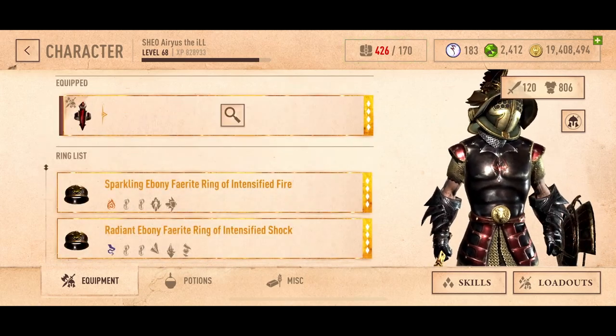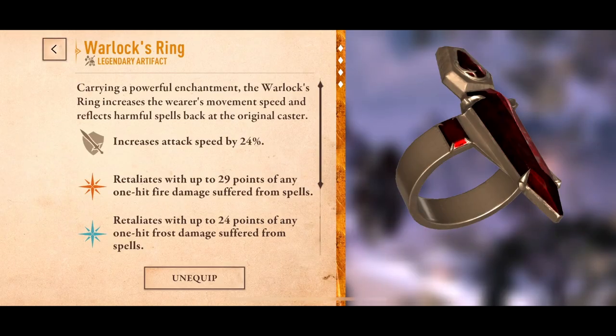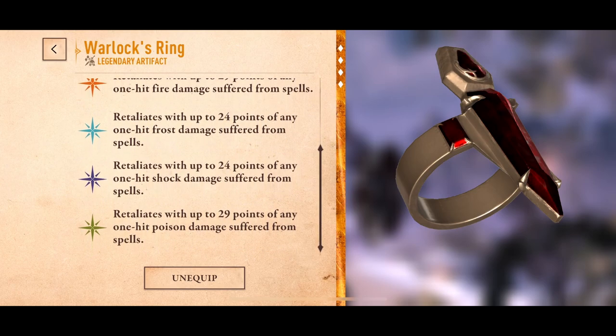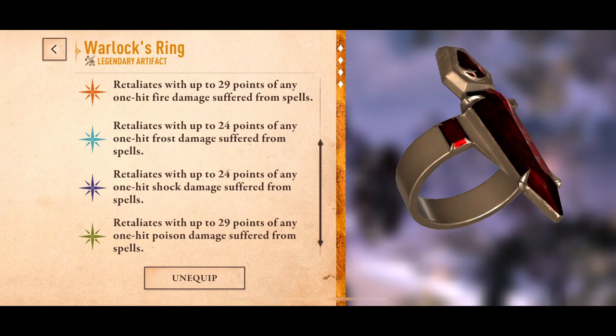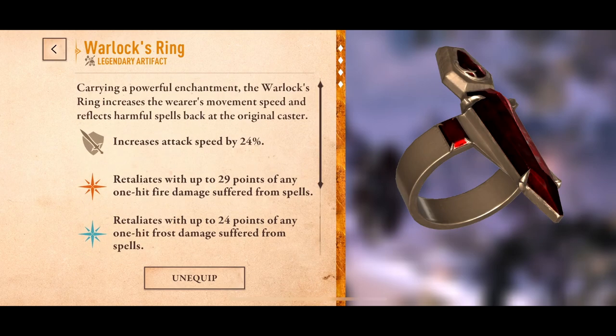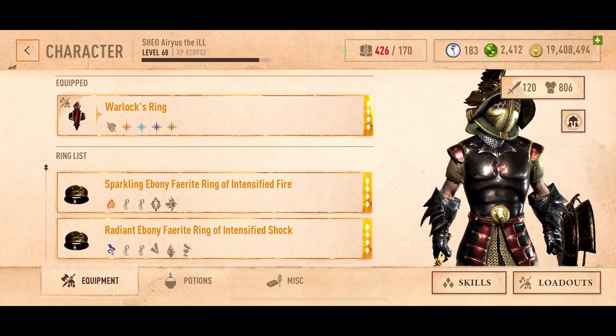Finally, my most prized artifact: the Warlock's Ring. Increase your attack speed by 24%, retaliate with fire, ice, shock, and poison from single hit spells. Beautiful. Carrying a powerful enchantment, the Warlock's Ring increases the wearer's movement speed and reflects harmful spells back at the original caster. Love it dude, doesn't get any better than that.